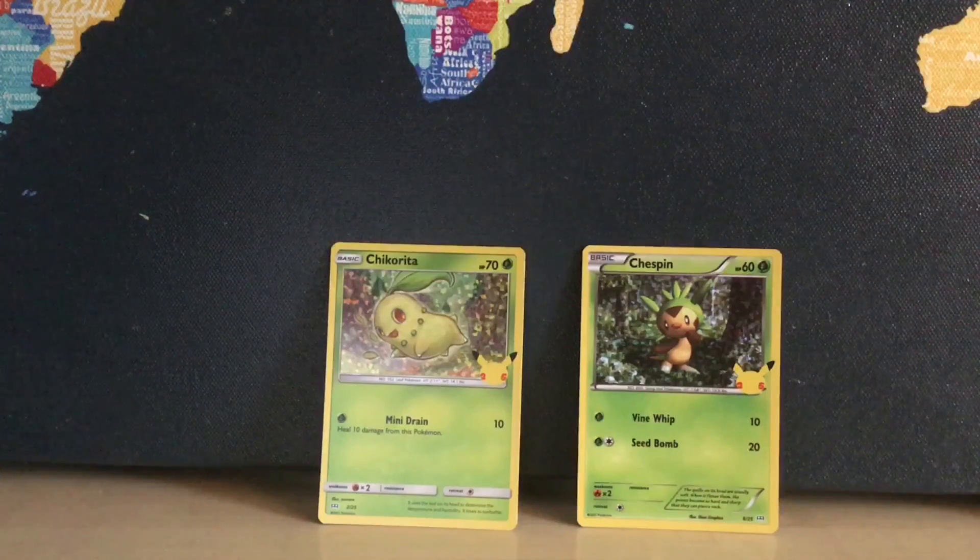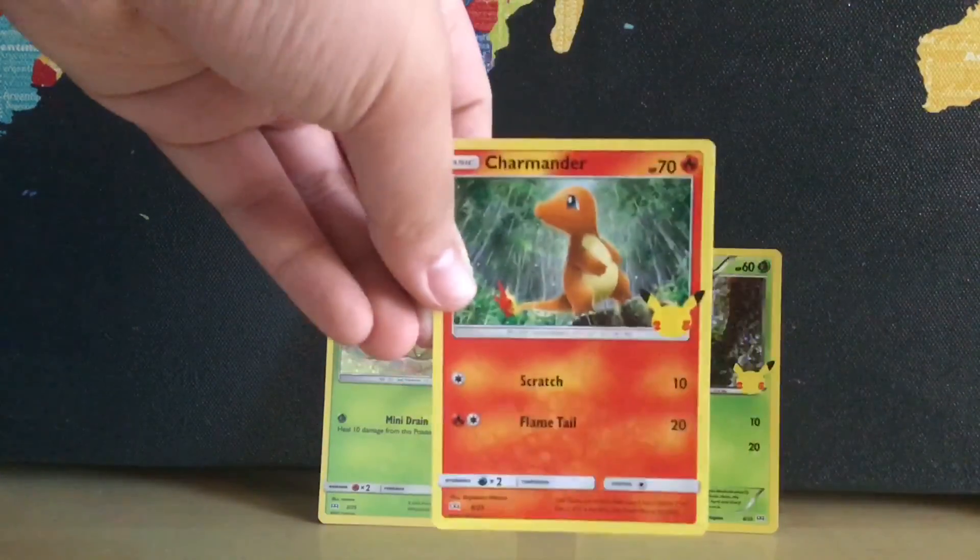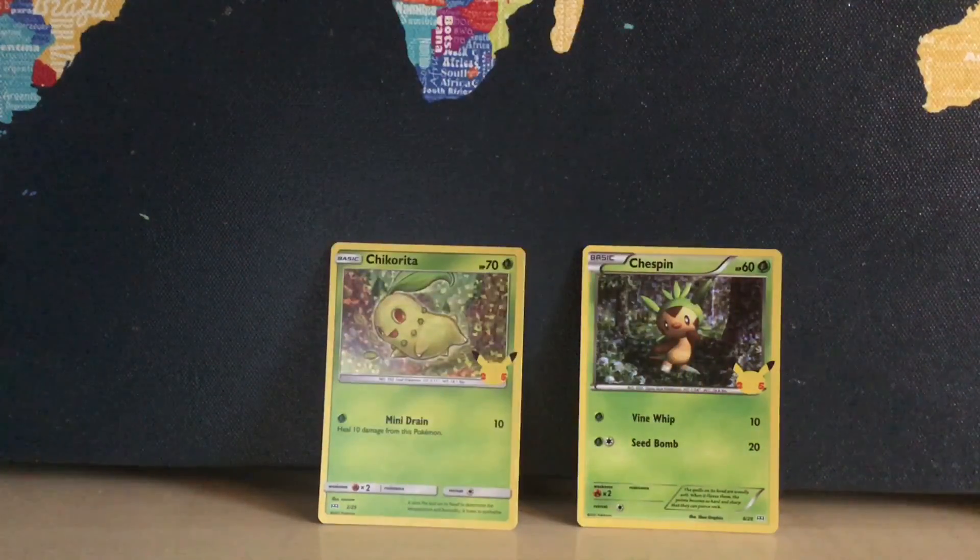Hollow Chespin is our hollow. Most valuable card right there. So these are the most valuable cards - the hollows we pulled today. We pulled those hollows. Happy we got Charmander at least - that's a valuable one too.